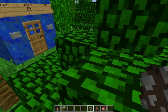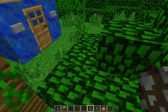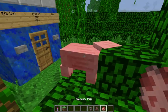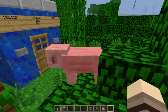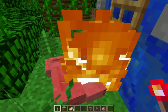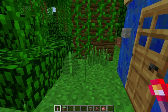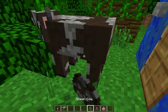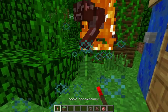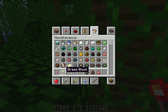Pigs, or any farm mobs — any farm animal — pretty much you can sometimes get a one-hit KO. Let's try a cow. Yeah, one-hit KO.